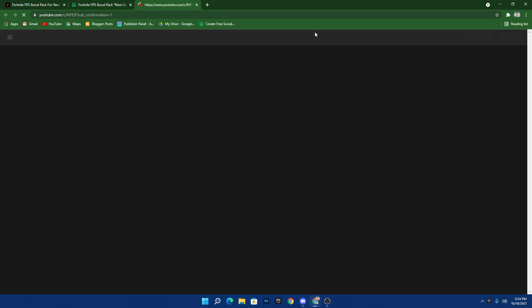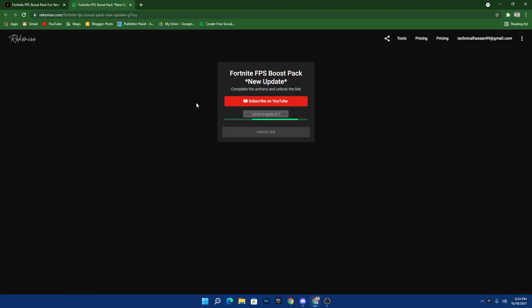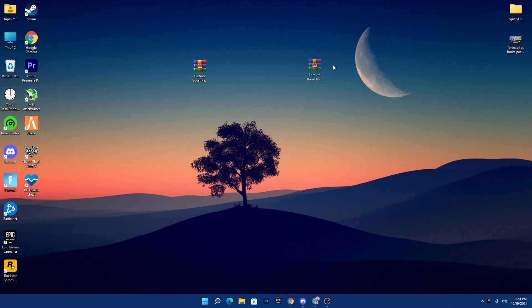Click the download now button, which will take you to a website where you need to subscribe on YouTube. If you haven't subscribed, make sure to subscribe and turn on bell notifications. If you've already subscribed, simply close that tab. Then wait one to three seconds for the progress to unlock, and click the unlock link button, which will take you to Google Drive. Click the download button and download the pack to your PC.